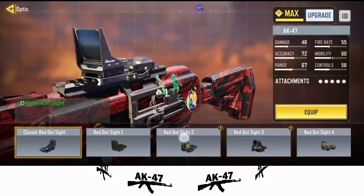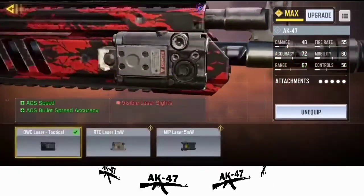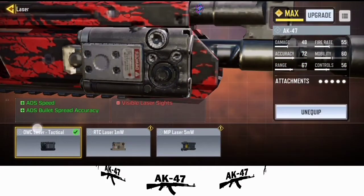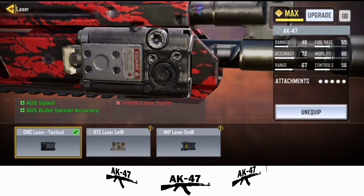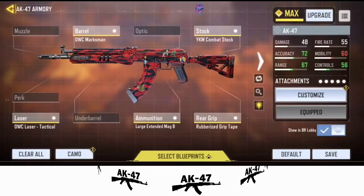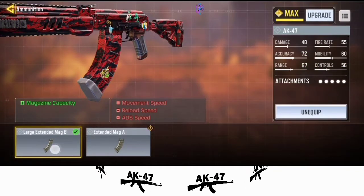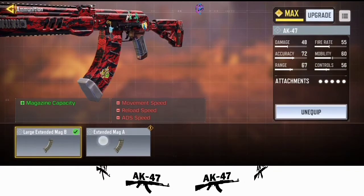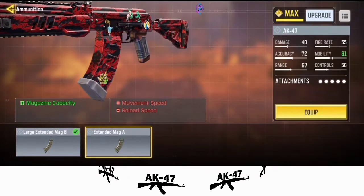Since I need something to improve my accuracy, I equipped the OWC Laser Tactical. It gives me improved ADS speed and reduced ADS spread accuracy. Under ammunition, I am using the Large Extended Mag B. You can also go for Extended Mag A, but whichever one you choose is going to affect your mobility.